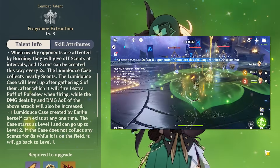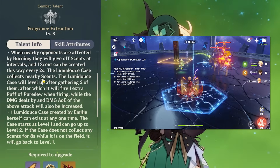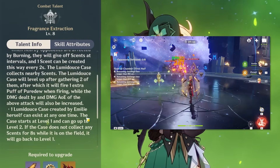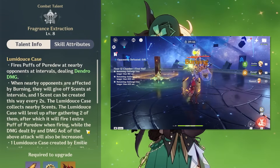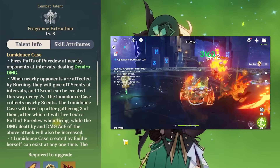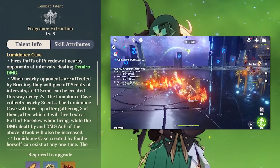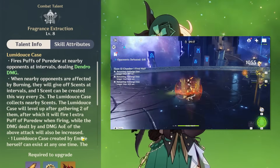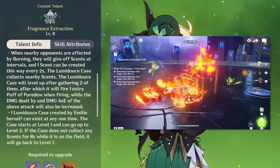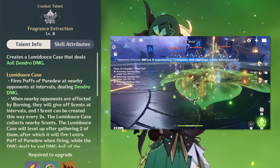You need two scents to level up your Lumidus case from level 1 to level 2, and you can generate up to one scent every two seconds. What this does in practice is just make your Lumidus case significantly stronger — it will start firing two shots instead of one, have a bit of a bigger AoE, and will actually start dealing a good amount of damage, much better than its level 1 counterpart. Additional properties: if it doesn't collect any scent for 8 seconds while on field, it will go back to level 1, and her skill also has a Pneuma-aligned hit attached to it, which can help against certain enemies.